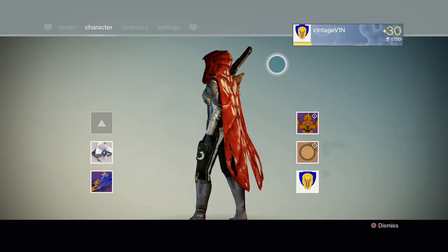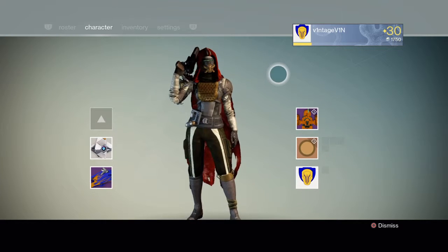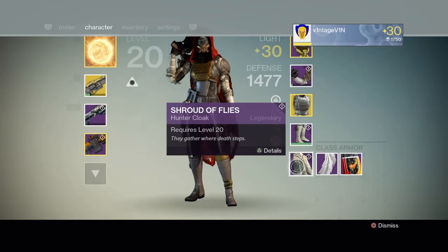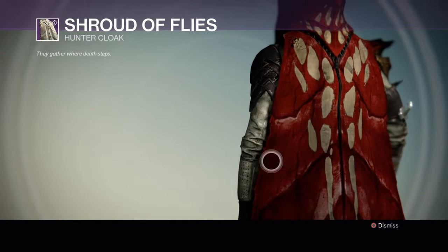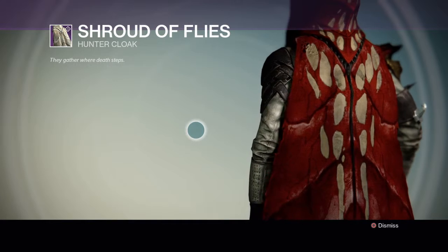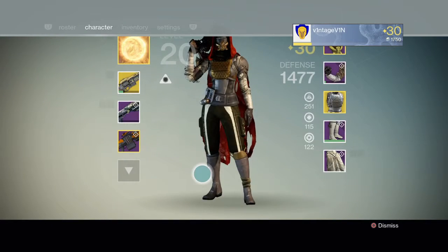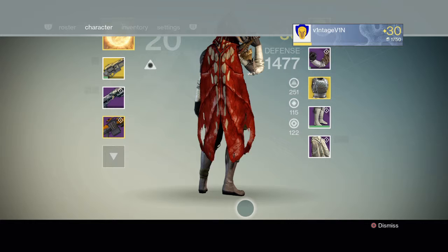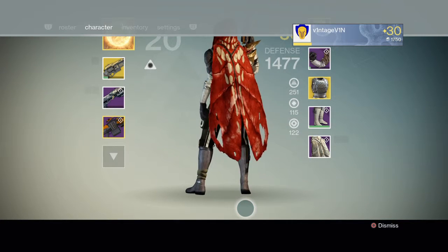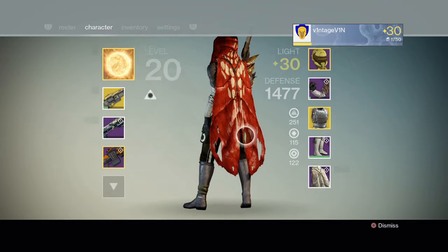I'm kind of giving away the next item by showing off this shader, but it all just looks really well together. So of course the next item is the Shroud of Flies, the Hunter Cloak. I just love this cloak, especially with the Cryptographic Shader on it. I like the two cutouts at the end — it gives it a really hive sort of style, and it looks a lot like wings. Yeah, I'm really happy with that.